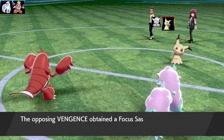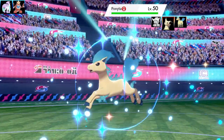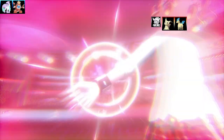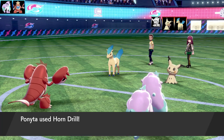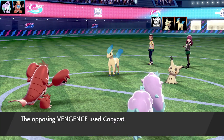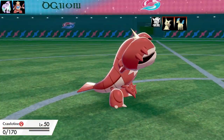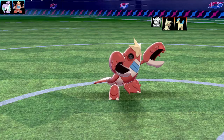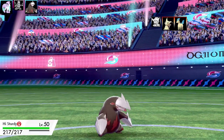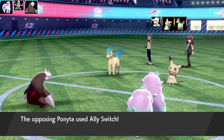Mimikyu used Trick to steal the Ring Target, giving it to Ponyta — now it's got a Sash and my Guillotine won't work against it. A shiny Ponyta comes in. Mimikyu uses Copycat — copying the last move used, which was Horn Drill — and Horn Drills my Crawdont! Crawdont's item was stolen and then it got One Hit KO'd. Mimikyu could have at least taken it out to dinner first. Next up, Excadrill coming in with Focus Sash — I need to get around that Disguise.